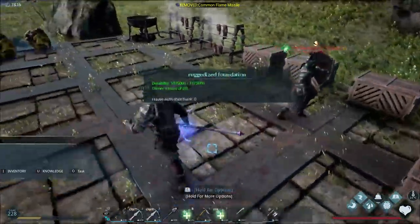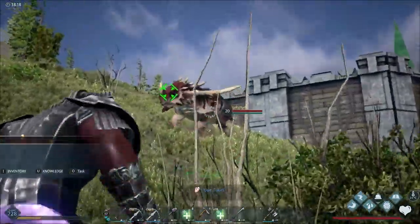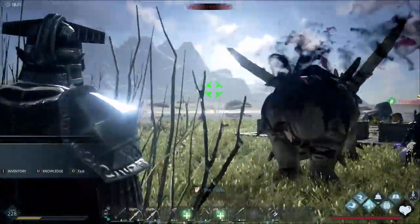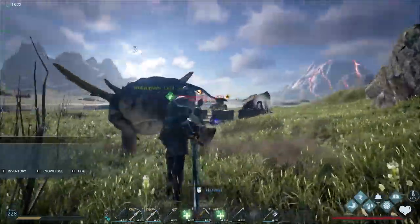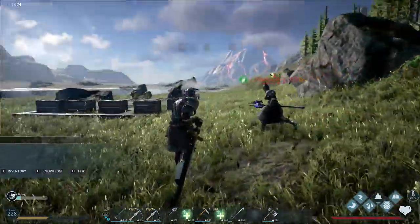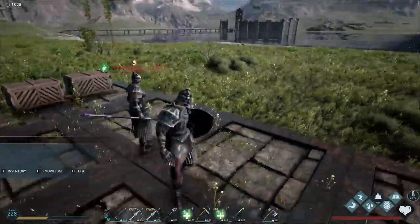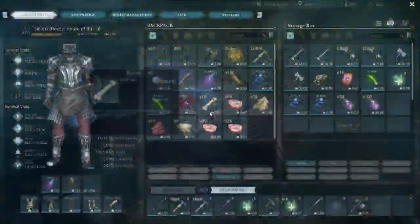To use the Flame Missile, hold down the right mouse button and it targets — once it turns green release and it's a seeking spell. It's supposed to look like a skull flying out but really it kind of looks like a purple poof. That's the new Flame Missile — it's a homing magical dark magic spell and they should probably call it 'Dark Missile' instead. That covers the spells.